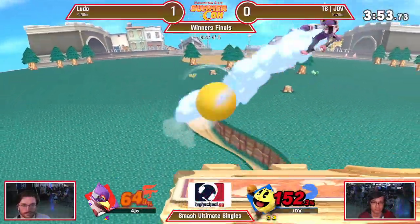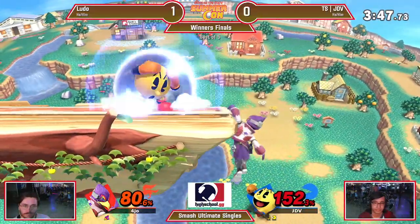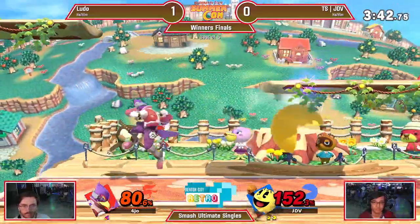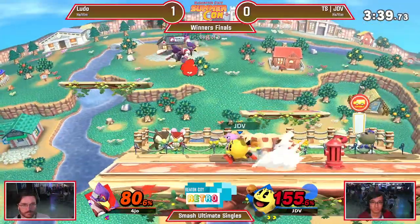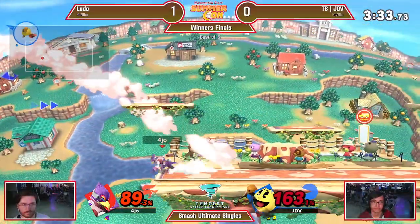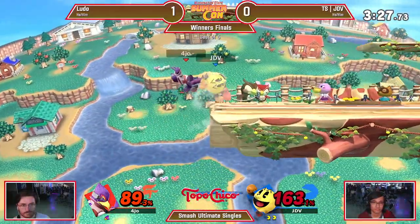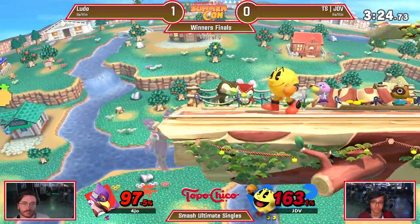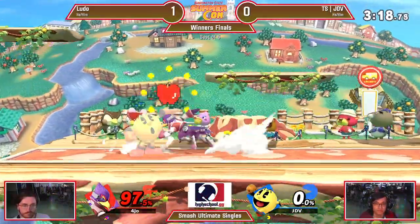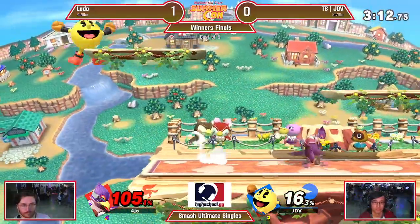Just stalling, waiting for an option, just in case Ludo wants to overcommit offstage again. That's side B — I can't believe JDV was ready for that. Yeah, he was looking for the side switch. Okay, hopefully an edge guard opportunity. Stay safe — I thought we were going to stay safe with the ledge trap scenario, but now we're kind of in a reversal situation. There's the back air — finally. So hard to find that just in raw neutral. Getting Ludo just barely back into this game, proving that it's not over.